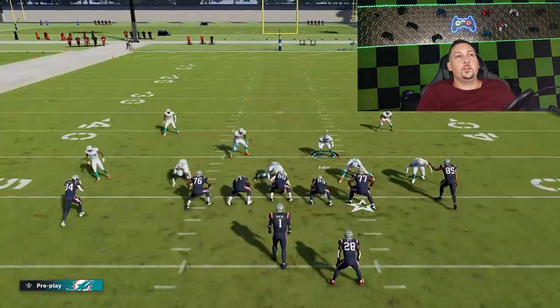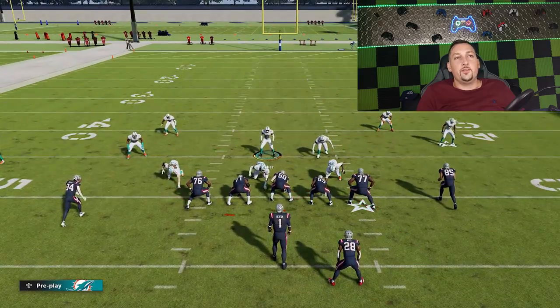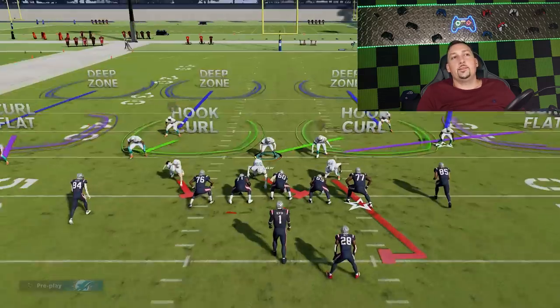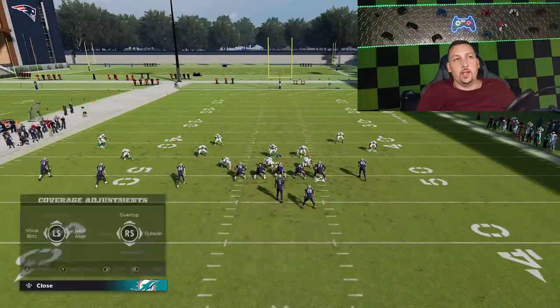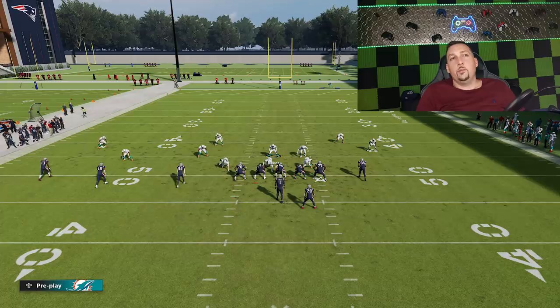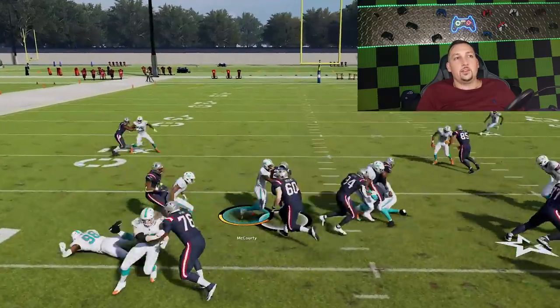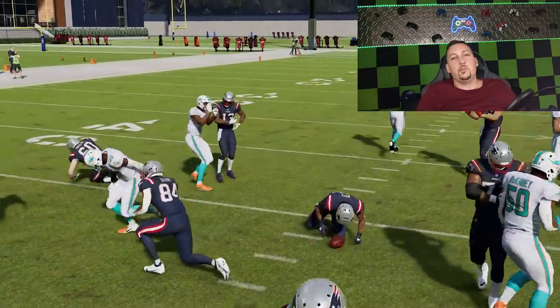I'll do that again. Since we know it's an inside zone, we could always just do a shift too — that's just a run-stopping defensive tip. Anytime I come out and see a shotgun, I typically shift the line because inside zone is really the only option, so you can give yourself a little bit of an advantage too. Now you can see you're really giving up minimal gains at best. That's the video. If you guys want to see more defensive scheme videos, do me a favor, hit the like button and let me know in the comment section. Other than that, thanks for watching.